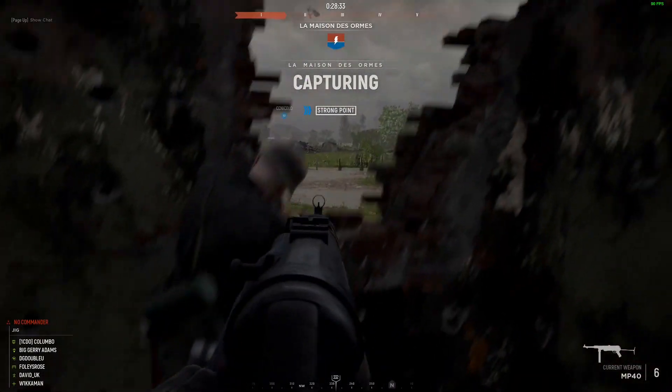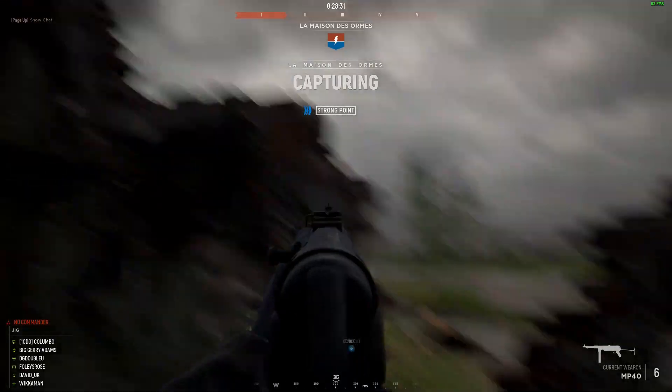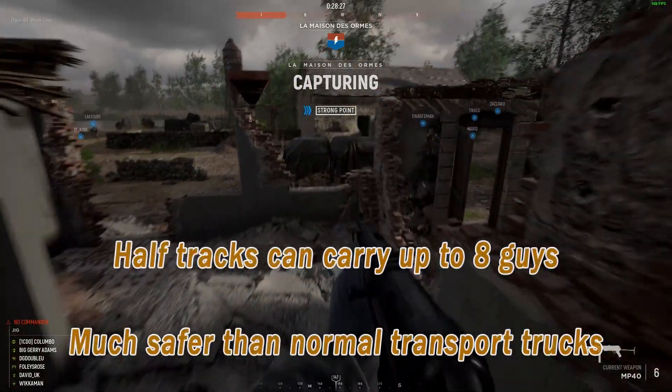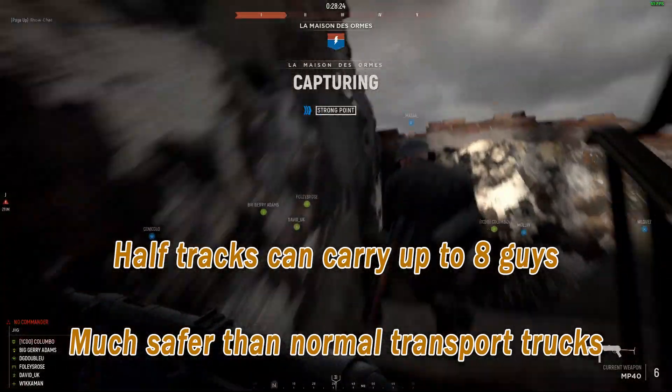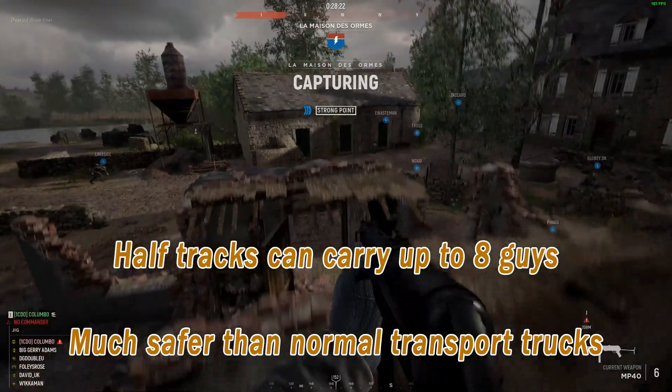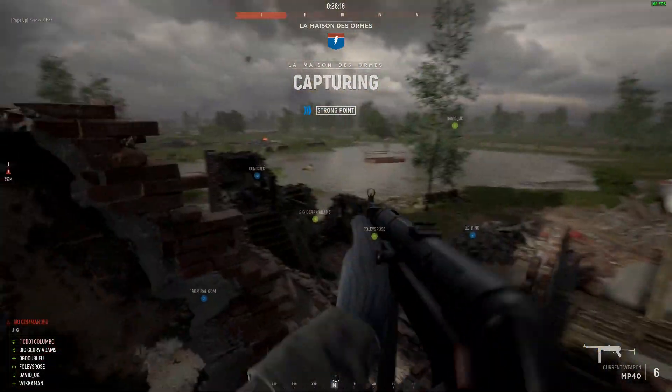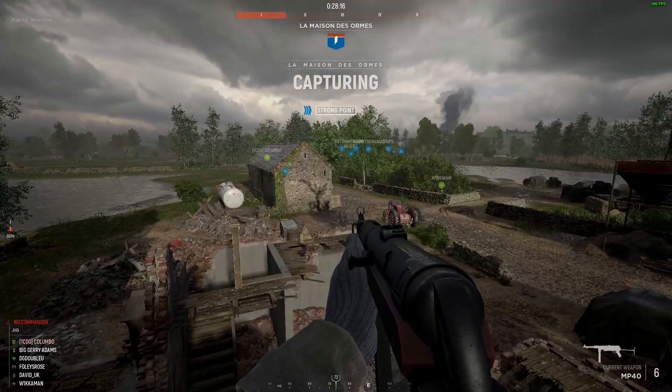Before heading into the strategic potential these trucks offer, let's first go through some of the basics. The half-tracks can be used as armored personnel carriers, carrying up to 8 guys safely from point A to point B on a map. Unlike a normal transport truck, you cannot that easily get shot out of them, so they are a lot safer to implement.